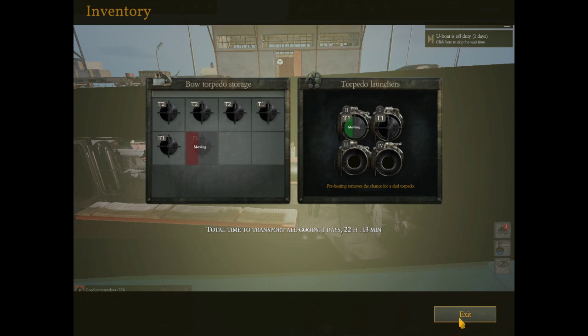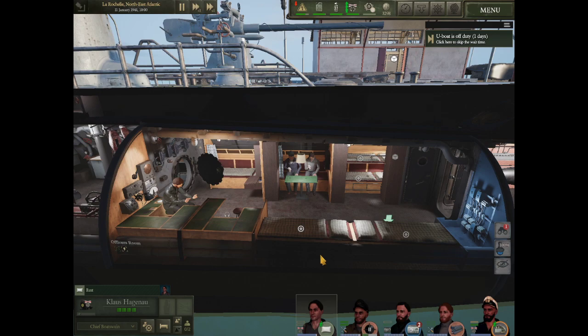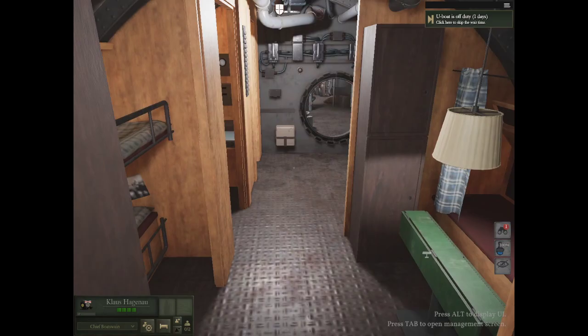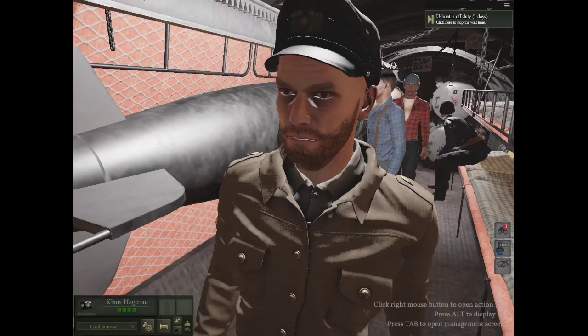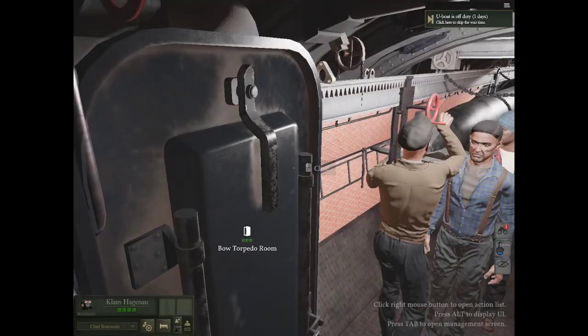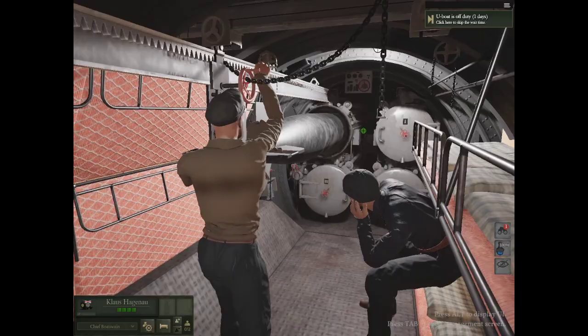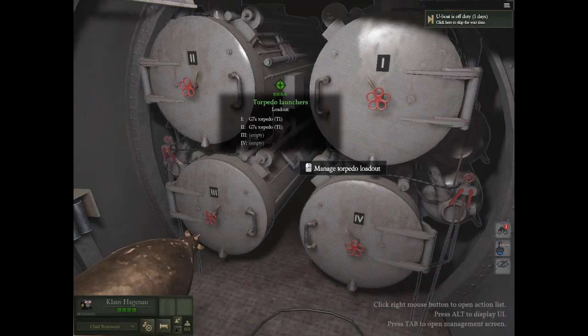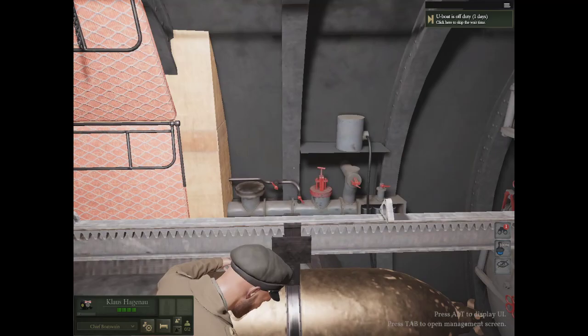I'm going to take this guy personally into first person view. Now I'm in a first person view and I can show you what's inside the ship. Here's these guys loading this thing - he's going to come back here with some crank thing that they use. This game isn't really about the first person but it's cool to see. It's basically how they load these things. And now they're going to do tube two, three, and four, or whatever order they end up doing it in. There's three guys helping him, so this will go fast.